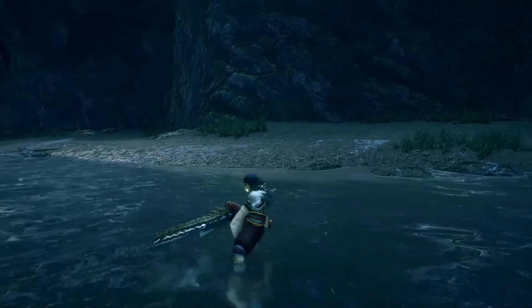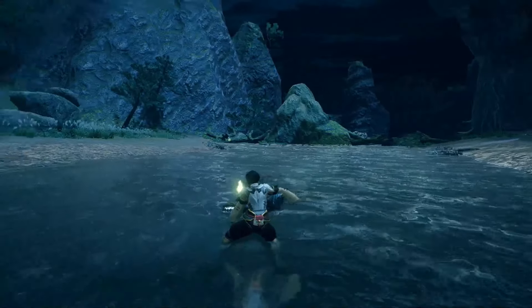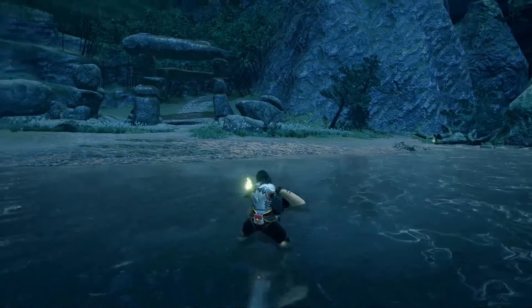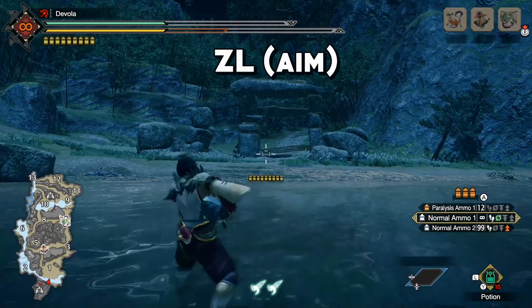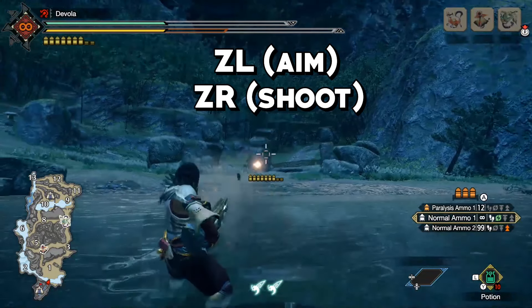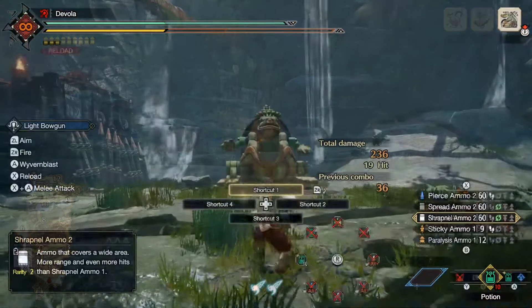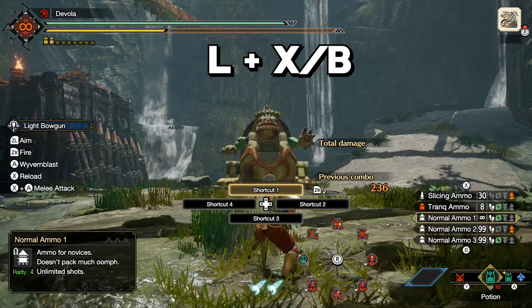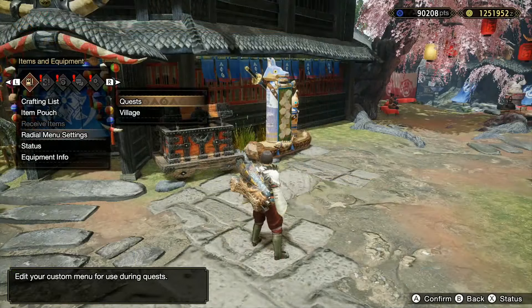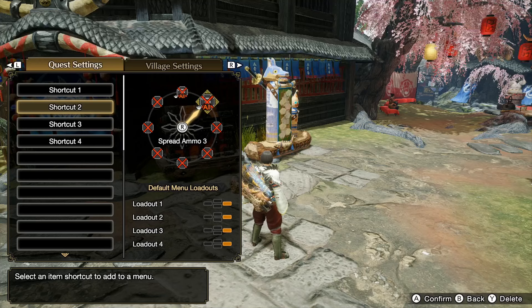Due to time restrictions, some things will be left out. Post anything you consider important in the comments. Let's start with what's common between them. You can draw your weapon with X. You can aim with ZL and shoot with ZR. Due to aiming with ZL, wirebug moves are mapped to R. To cycle through your ammo types, hold the L button and press X or B to cycle through the list. The radial menu is an excellent way to cycle to your most used ammo types or craft more ammo on the fly. Use at your own discretion.